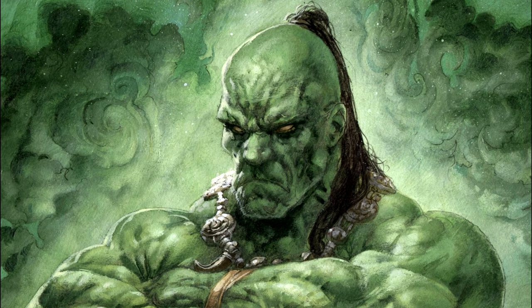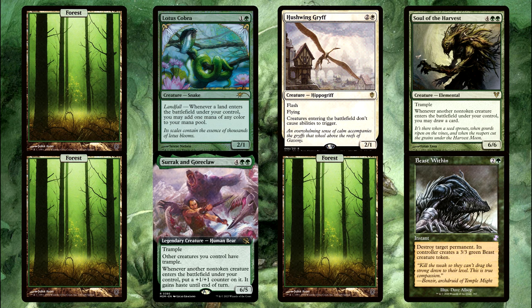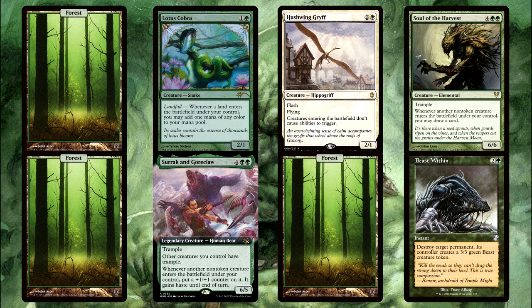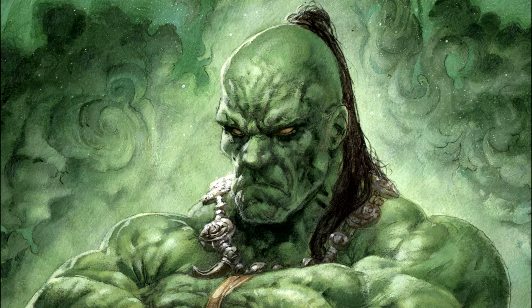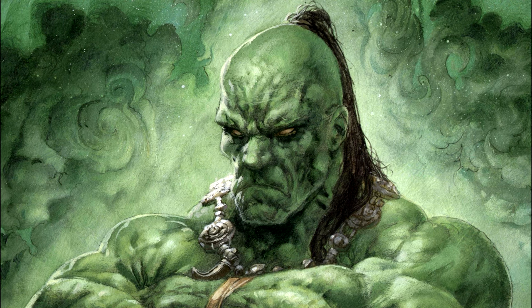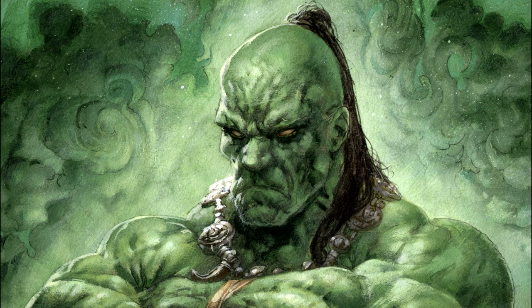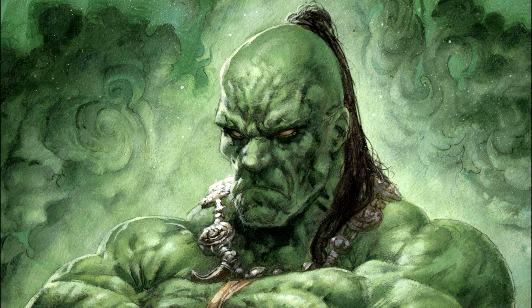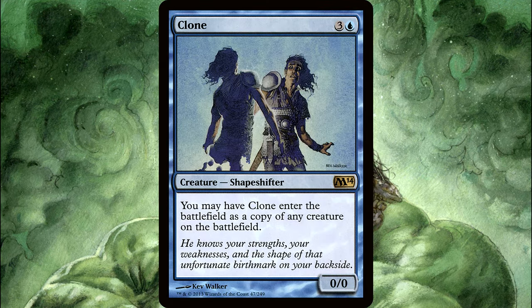Bonus question number six: same as bonus question 5, but this time replace Genesis Wave with the Surge. How many cards will you draw? Will the Hushwing Griff in a Surge resolve change things? Bonus question number seven: let's answer how would a card like Clone be handled differently between Genesis Wave and Surge.